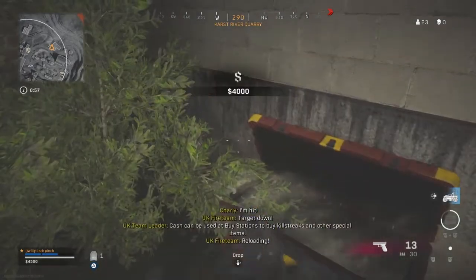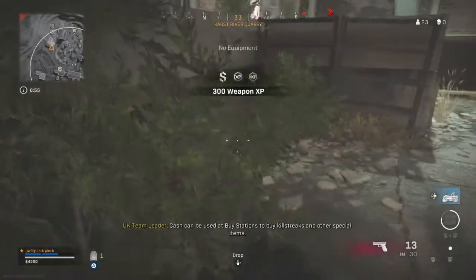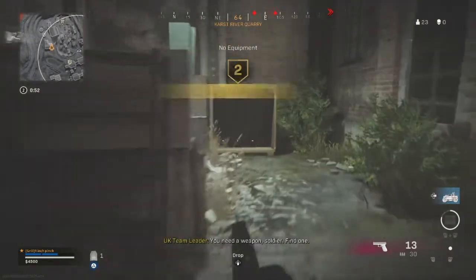Cache can be used at fire stations to buy killstreaks and other special items. You need a weapon, soldier. Find one.